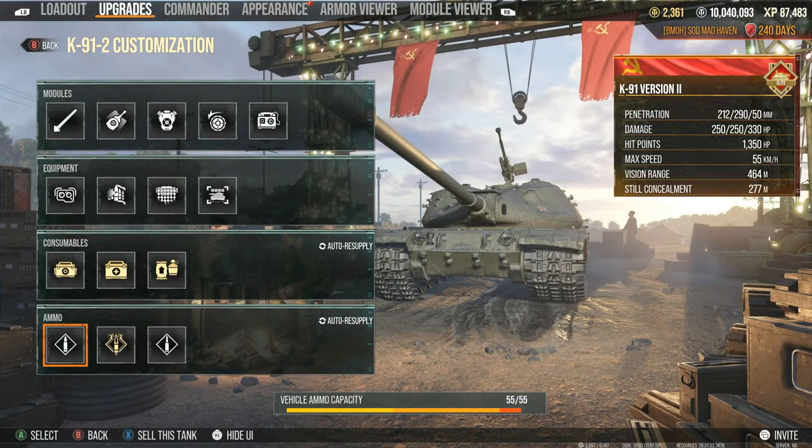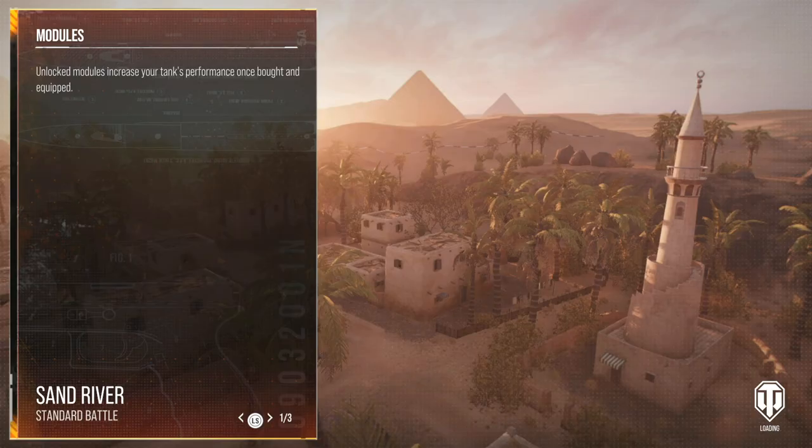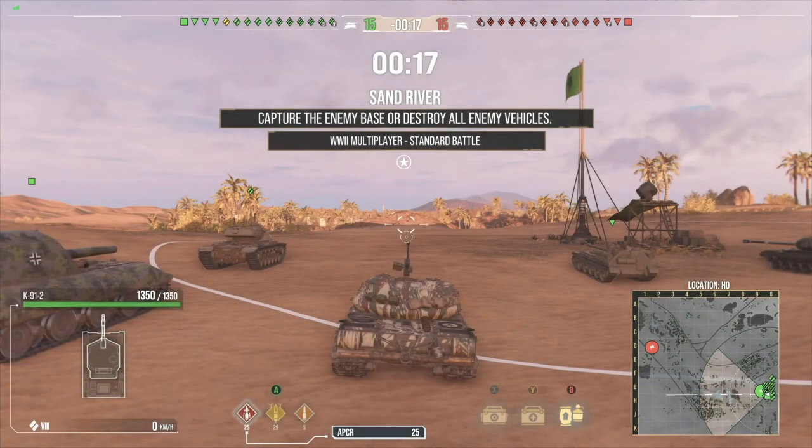This thing is set up and ready to go. Let's put some camo on it and be on our way. Sand River for the first match — this might actually turn out to be really good. Utilizing concealment on this tank kind of seems like maybe the way to go, because you don't have as fast of a reload as some other tanks — like the T-44-100 with its 6 to 5.7 second reload with the same gun.